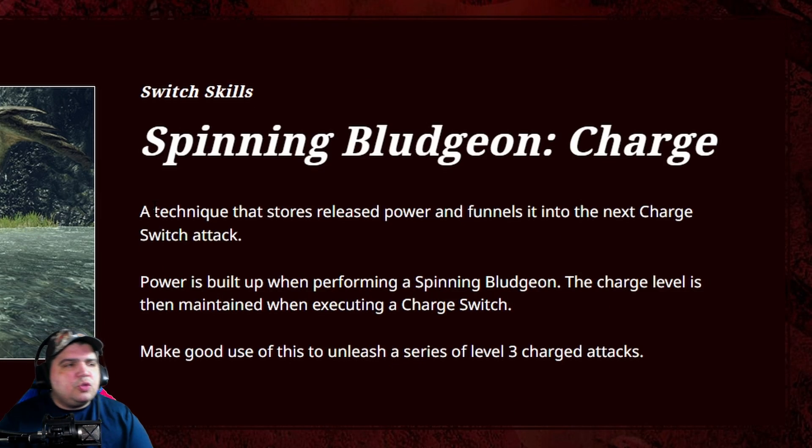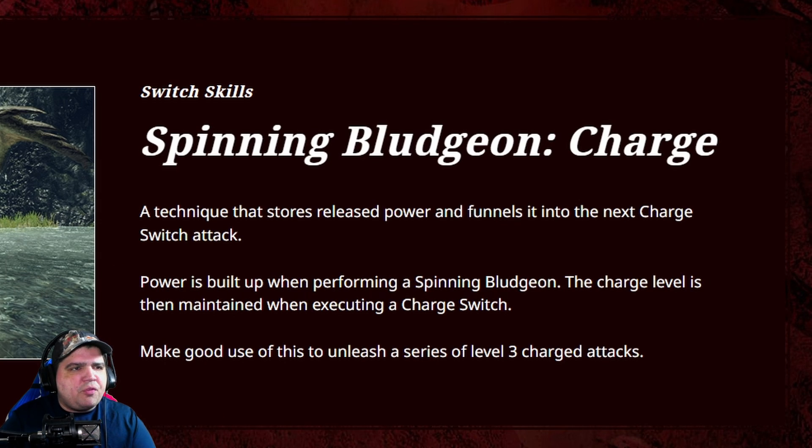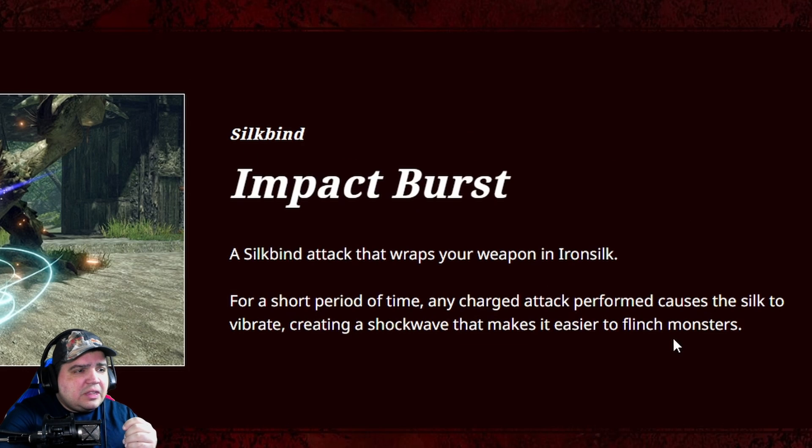The first switch skill says spinning bludgeon charge — a technique that stores and releases power funneled into the next charge switch attack, so you do multiple attacks and they charge each other. Power is built up when performing spinning bludgeon, and the charge level is maintained when securing a charge swing switch. Wait — you're carrying your charge when you switch and then finish right there? That's crazy. Make good use of this unlike a level three charge attack. That's insane.